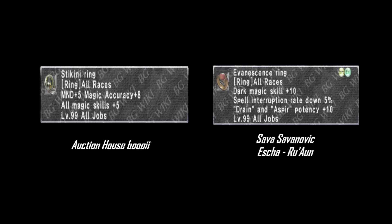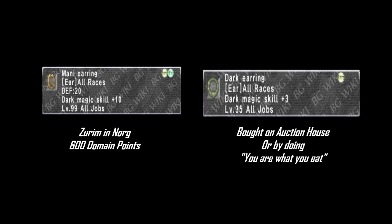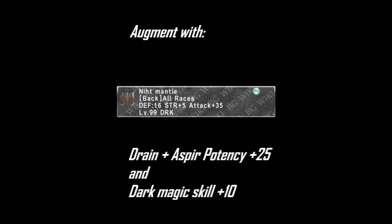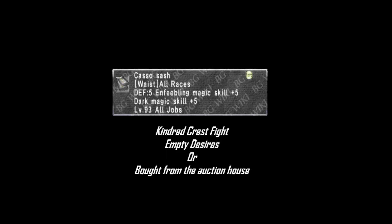Rings: Stikini Ring NQ or plus 1 from the Auction House, and Evanescence Ring from Sava Sava Novik in Esheruan. Earrings: Manny Earring from Serum in Norg for 600 domain points, and Dark Earring from the Auction House. Neck: Aera Pendant from Omen Midboss Glassy Gorger. Back: Knit Mantle from Wreaths, augmented with Dark Magic Skill plus 10 using Refractive Crystal at Detrovia at the Inventor's Coalition in Western Adolin. Waist: Kazoo Sash from Kindred Crest BC, Empty Desires, or the Auction House. That's it for the Endark set — make sure to have Endark up whenever you can. You get Endark 2 at 100 Job Points spent on Dark Knight, which is superior to the regular one.